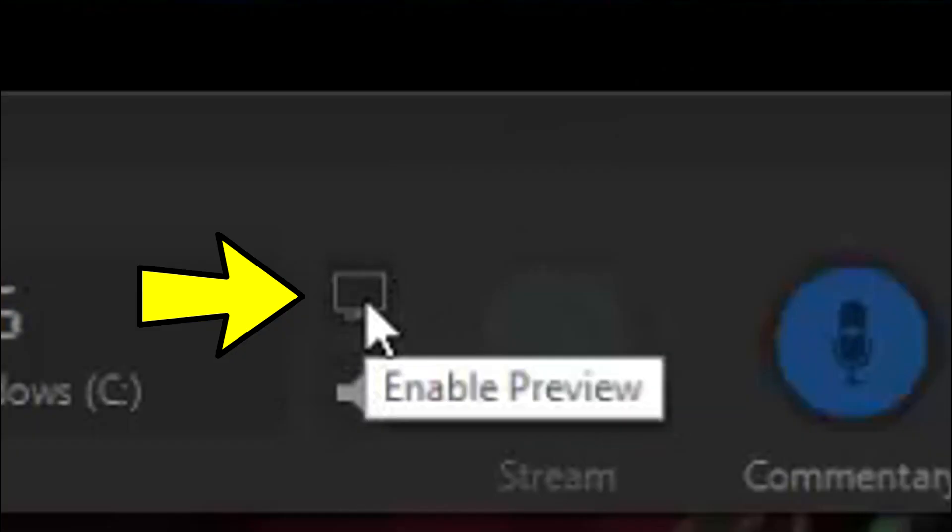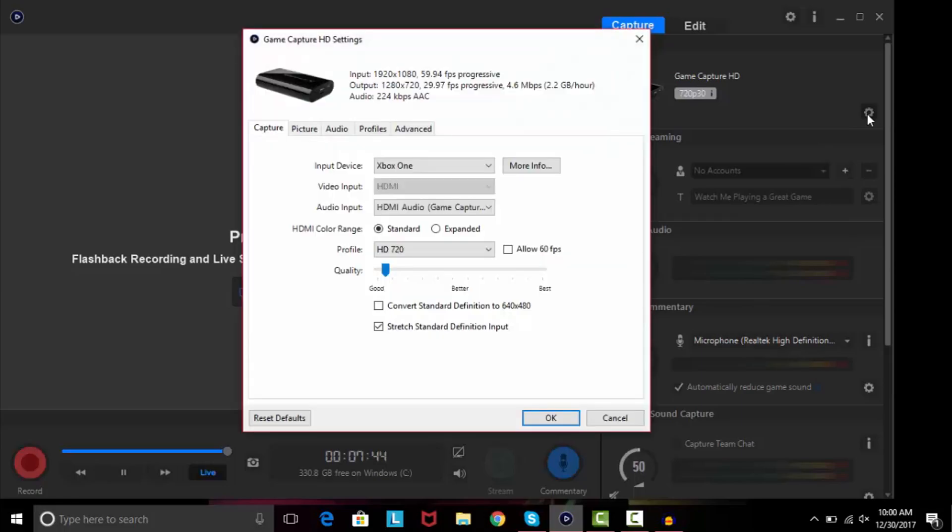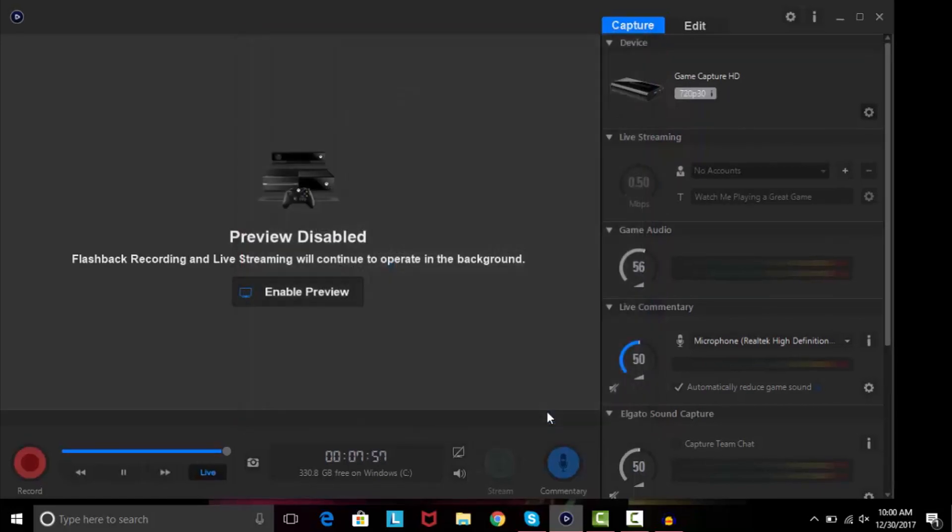What you want to do is go down and disable preview, just like that. Once you've done that, go to your settings. In settings, you want to have the same settings I do. On HDMI color range you want to have it as standard. Then for profile, you want to have that at HD 720p. If you have 60 frames per second, uncheck that. Some of you might have it at best — just go down in between good or better, or go where I go which is good. And you want to uncheck standard definition. Then click OK.